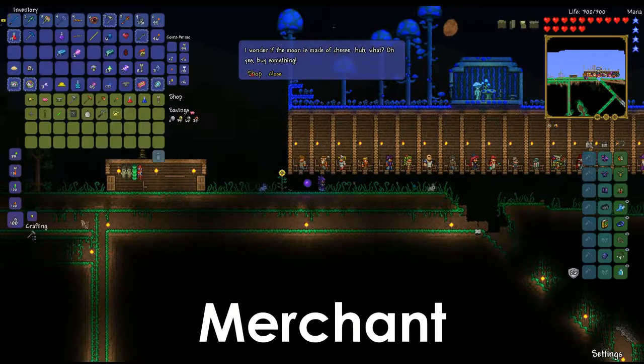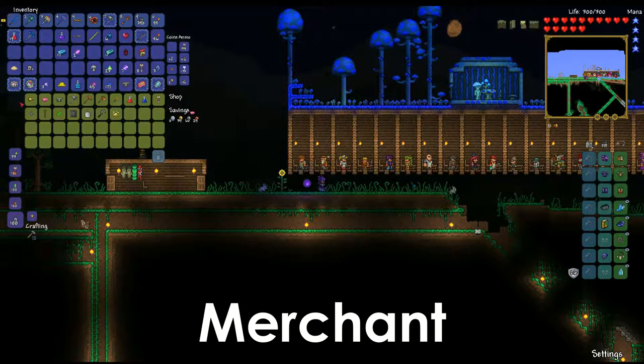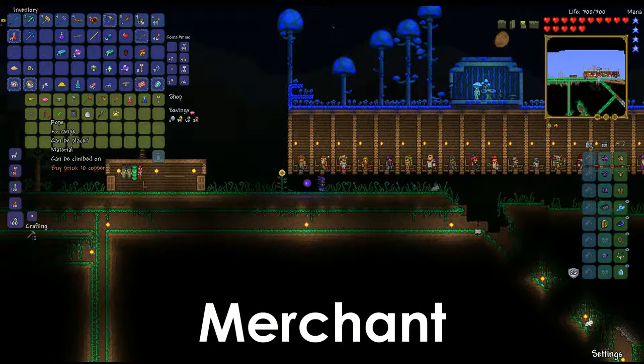He sells all sorts of fun stuff. A lot of what you see here is available right off the beginning: the mining helmet, piggy bank, iron anvil — always available for PC, it switches on mobile. Bug net is always available. We've got the copper items always available on desktop and console; on mobile it switches between copper and tin depending on what's in your world. Torches, potions, arrows, shuriken, and rope are always available. There's also a neat one called the marshmallow — a building block obtained for one silver if he's living in the snow biome.